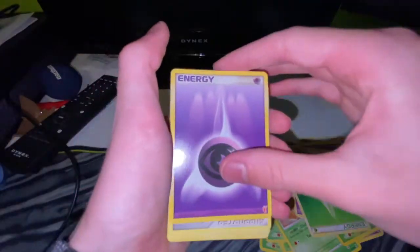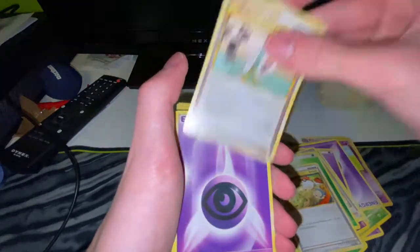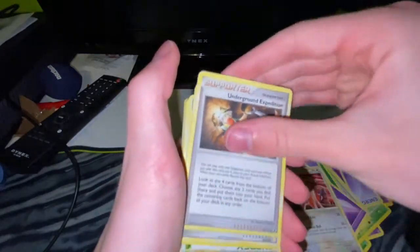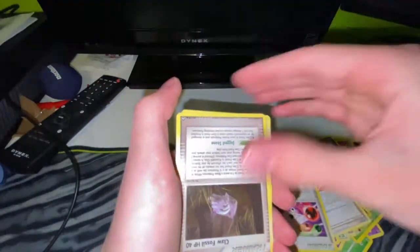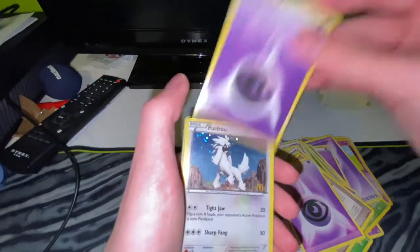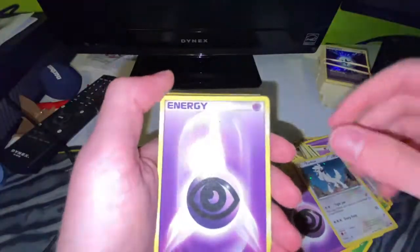All these freaking energies man. We still got so much stuff to go through. Holy Tauros, all these trainers, leaf energies - I don't even know what these are. What is this - Claw Fossil?